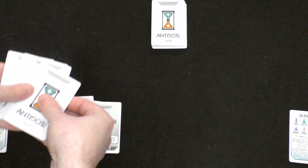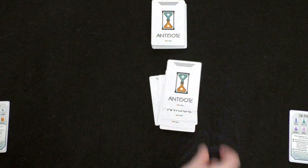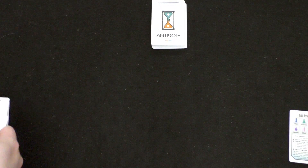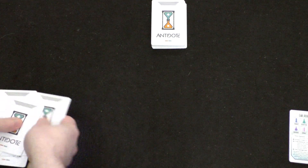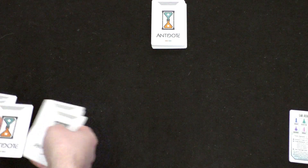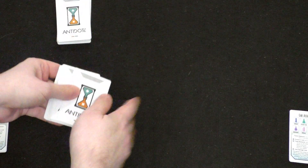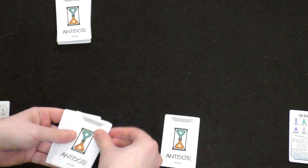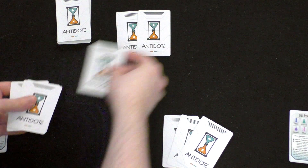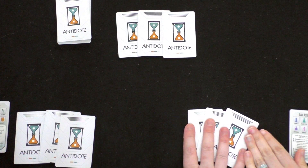The rest of these we want to keep face down. We're going to put the syringes in there and shuffle them up. So from these toxin cards and syringes, everyone is going to get three cards, including the dummy player — that is part of your starting hand.